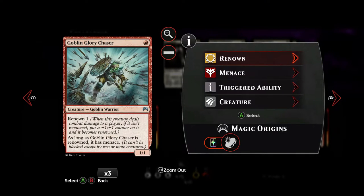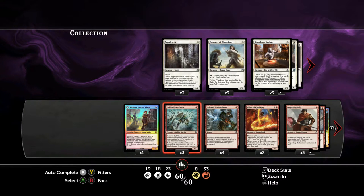Then, a 1-drop — Goblin Glory Chaser. For one red, we get a 1-1, which is still great in this current meta. He's got Renown, so when he does damage, we get to put a +1/+1 counter on him. And when he's got Renown, he also gets Menace, so that's two nice abilities for 1-mana. When your opponent can't block him early game, they are almost obliged to spend a removal spell on him.